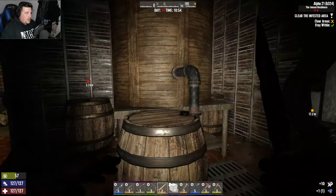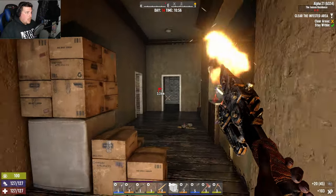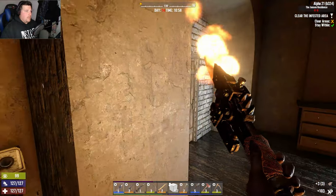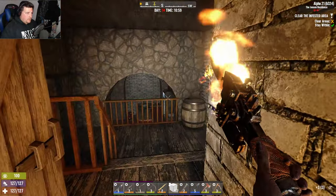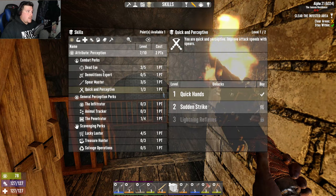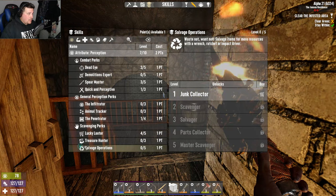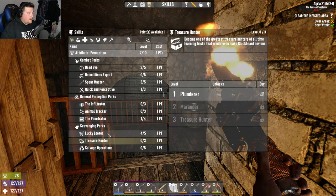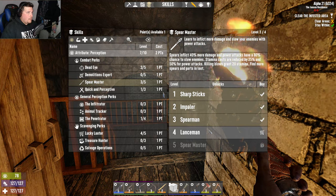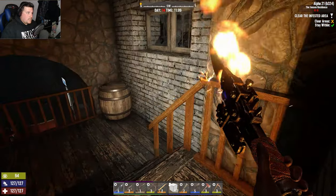I've put a good amount of points into Perception, so I can get Spear Master, Quick and Perceptive, go up in Deadeye, get max level of Lucky Looter, and Salvage Operations — I should have put points into that. Killing blows grant 20 stamina, find more spears and parts in loot. That's our main weapon — spear master level two.